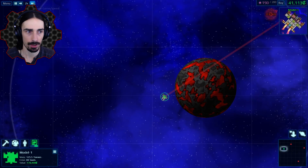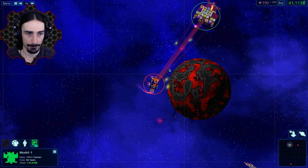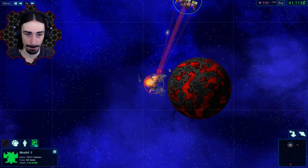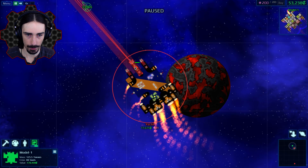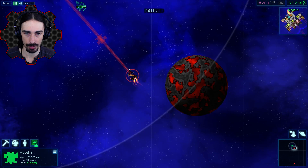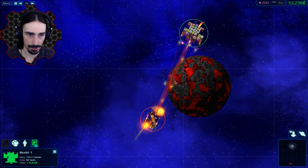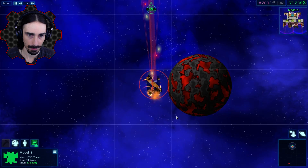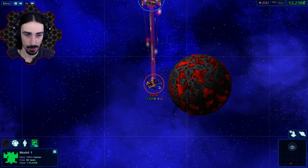Next guy has point defense and a single laser — no problem. His point defense is doing pretty good but he's not gonna get through those shields. Target defeated! Next up is a guy with an electro bolt — so we're going to get in close and take out that electro bolt right away, then go for the reactor core. He took out one shield, but the electro bolt is now gone so he won't take out the other. No damage done even though he took out a shield.